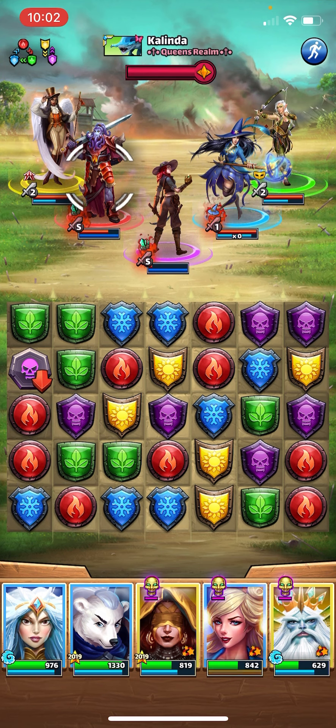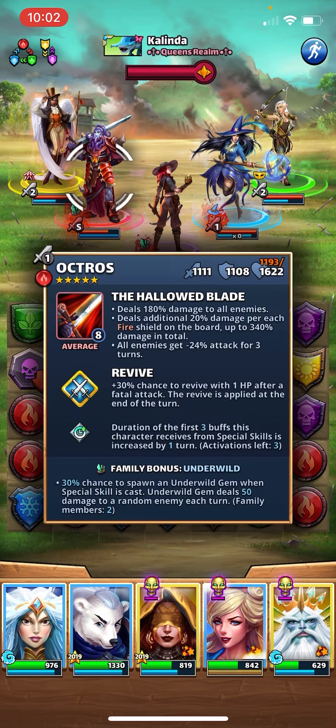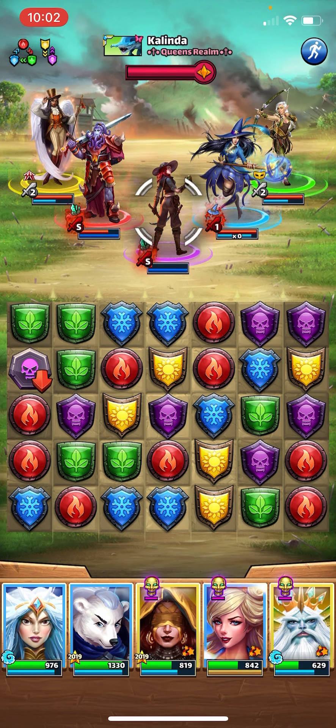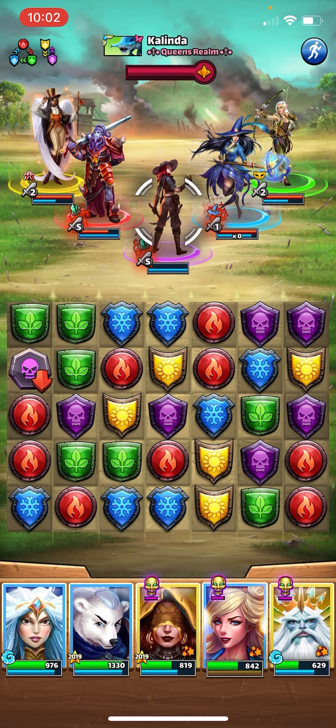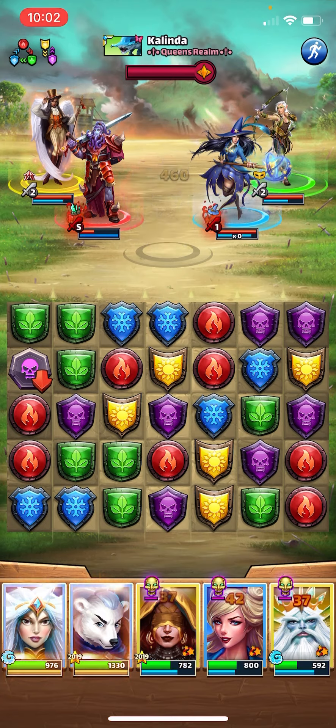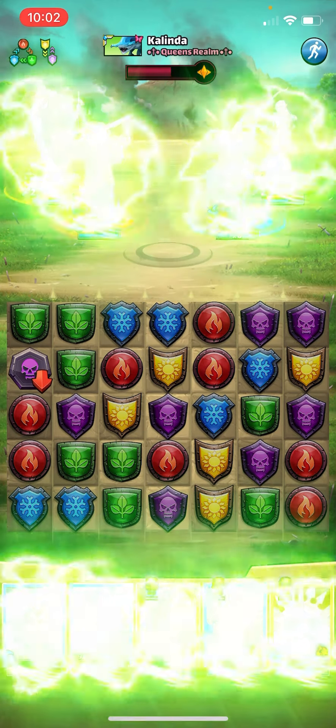I can put the attack down on Octros but unfortunately it's going to get cleansed away right away. So I'm just going to make sure Hannah dies. I can cleanse the attack down on the next turn anyway.